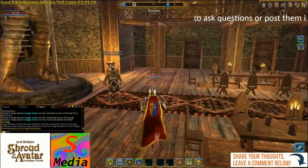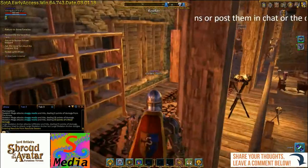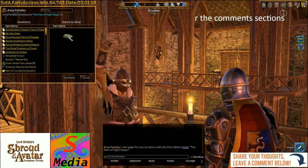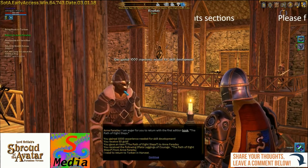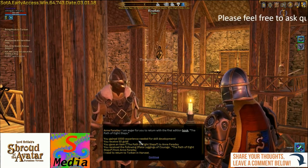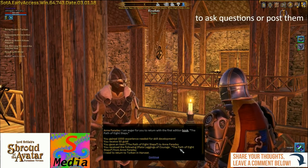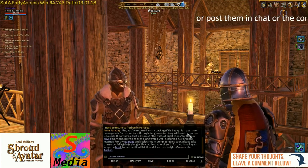Now we've just got to head back to Anne Faraday and give her the Path of the Eight Steps. She's given us 1,000 skill points and 50 gold for that fighting — only 50 gold! We've got the Path of the Eight Steps back again to deliver, and we've got the Plate Leggings of Courage. She gives us some additional dialogue. Now we can take the book back, and in theory you could take the book back at a later date.